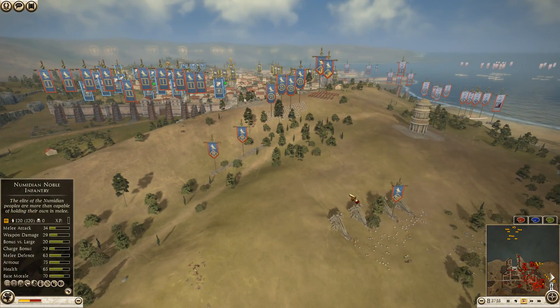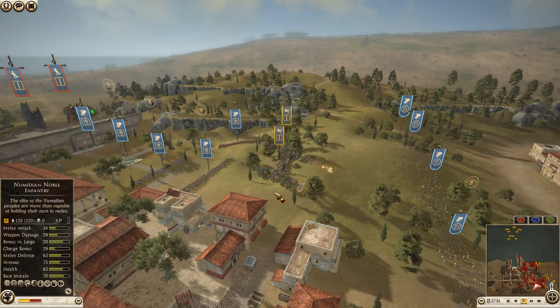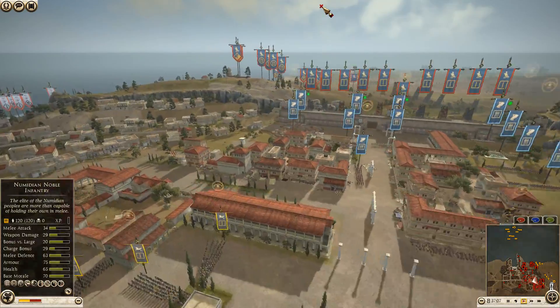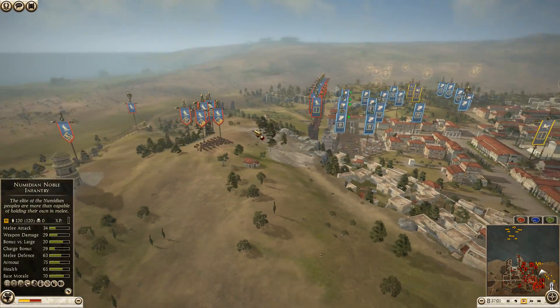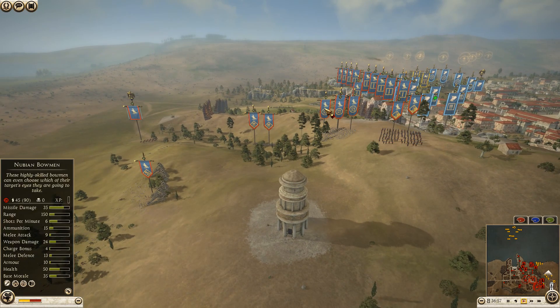The giant ballista is going to continue firing over here. Desert cohort getting some shots near them, but thankfully for the defenders none actually made contact. Egypt still moving towers up.